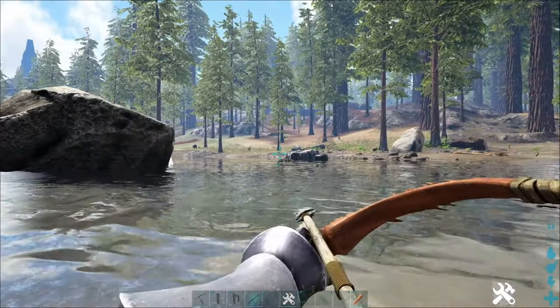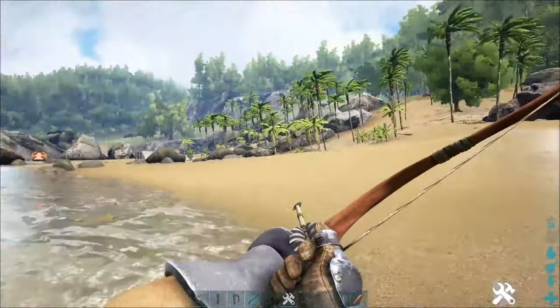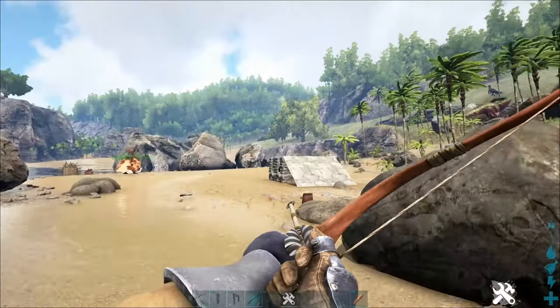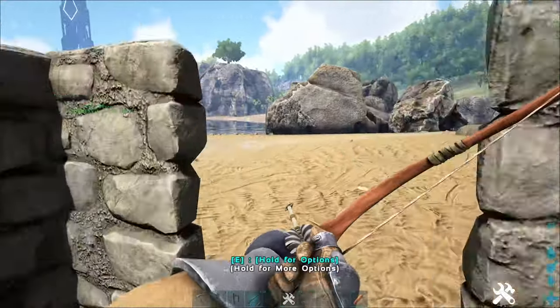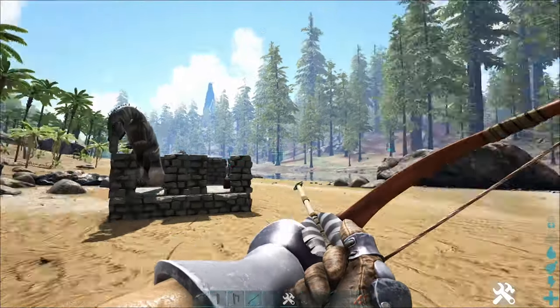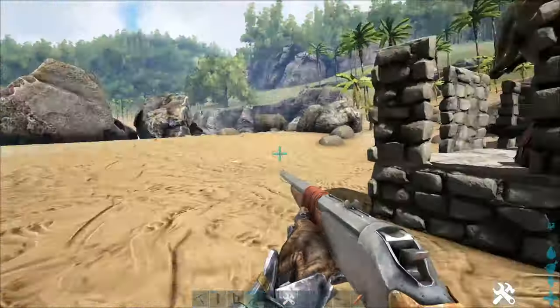Normally I'll shoot the Baryonyx to get their attention, if they're in the water at least. So it should get its attention. Then we're going to start running and it should be following us. They are quite fast, so make sure you're not too far away from your trap — as you can see, it's already catching up with me. Step out the trap and there you go. It's trapped. Obviously I'm in creative mode so I didn't get damage there, but you can do that.